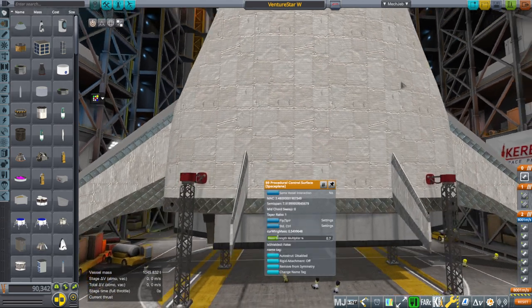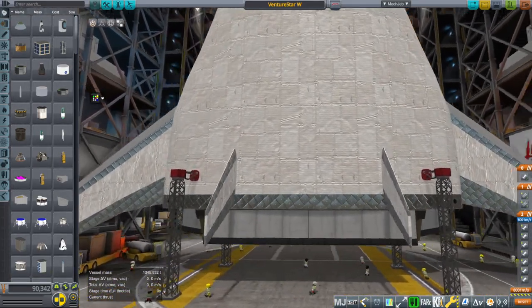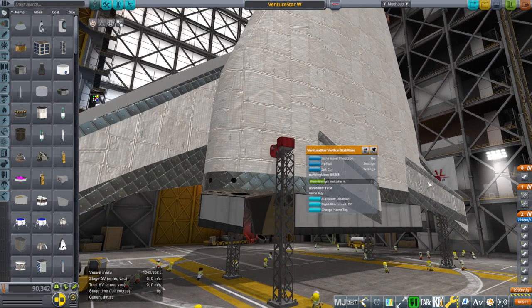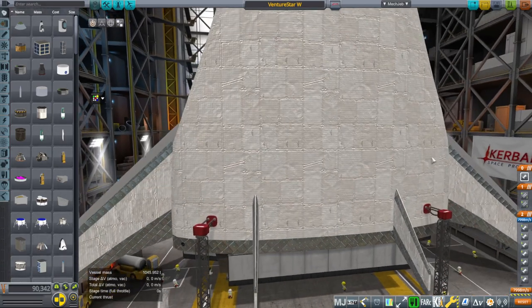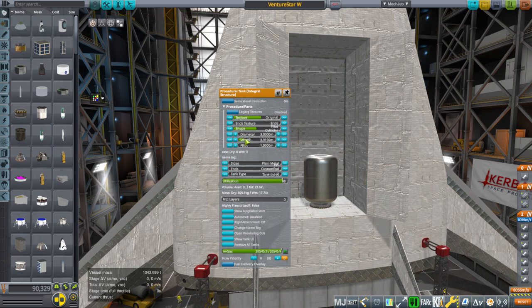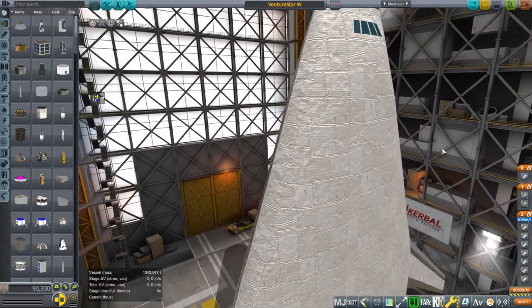Because we're adding a lot of extra mass with these control surfaces back here — it's probably about two tons, and that's a lot when you think about the dry mass of Venture Star — I've reduced the mass strength multiplier on the wings a bit. I probably want that to be 0.9. We have 0.7 on the outboard ones as well. I'm also going to reduce the payload capacity from 20 tons down to 18. We want to actually be able to test reentry, and we'll worry about the payload later.